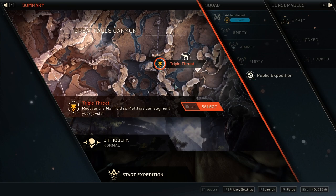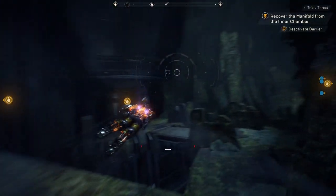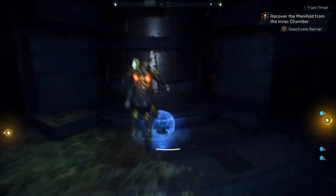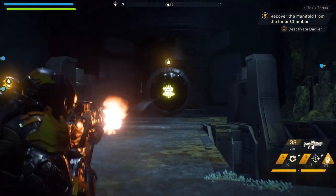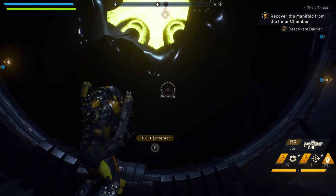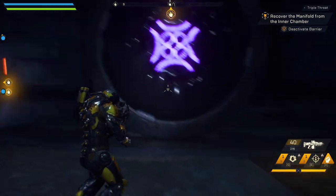Hey everyone, we're in the Anthem open beta and I wanted to bring you a guide on how to complete the puzzle at the end of the first mission, which is Triple Threat. You come to this room and this console will be covered by a barrier that you can't get through. There are some symbols that you can interact with and they're different colors, and it kind of says just unlock the console but doesn't give you any real tips at all.